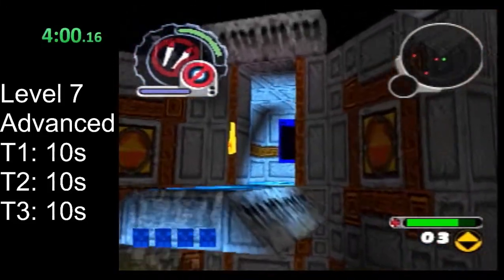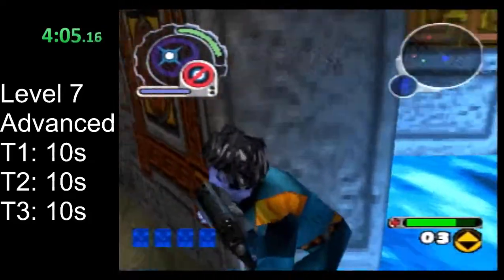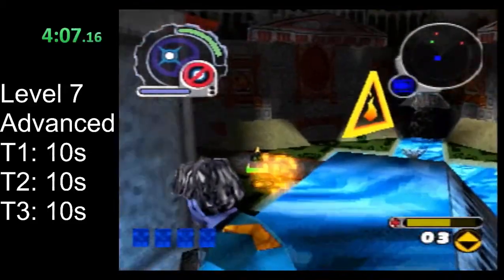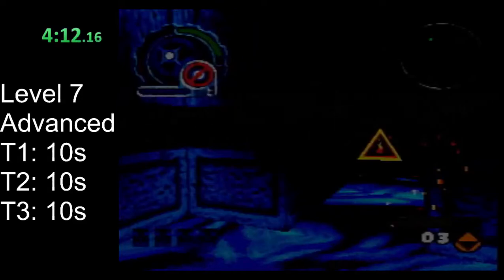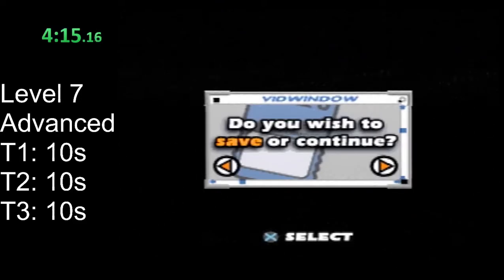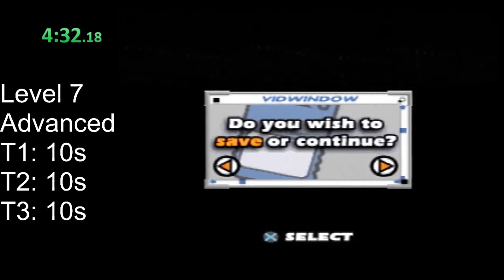The obvious disadvantage to this route is you won't pick up the extra life, which if you're doing advanced routes, you're probably running low on lives — and you generally want to pick up extra lives. The big advantage, though, is if you can do it quickly enough, you can use that 'mic the TV' dialogue to interrupt the vid window cutscene and save a few seconds. But it's very, very tight. Really only worth doing if you're trying to squeeze the last few seconds out of a run.